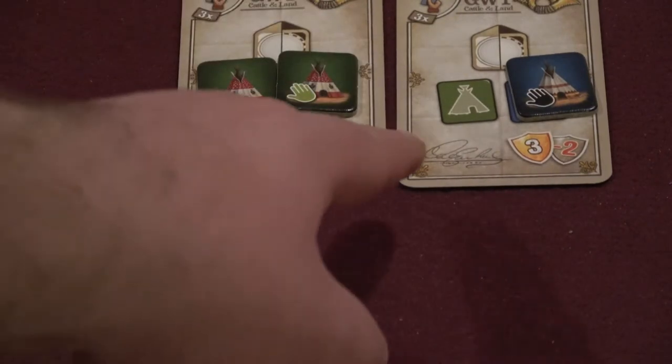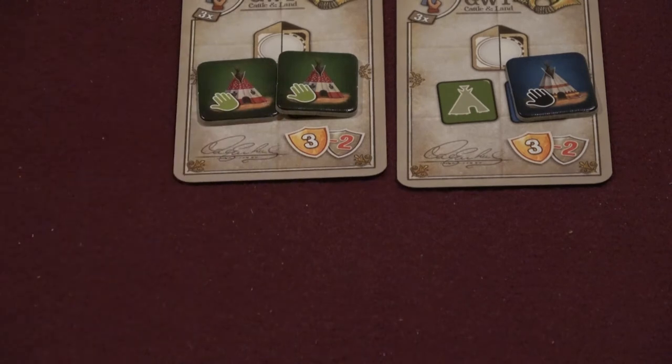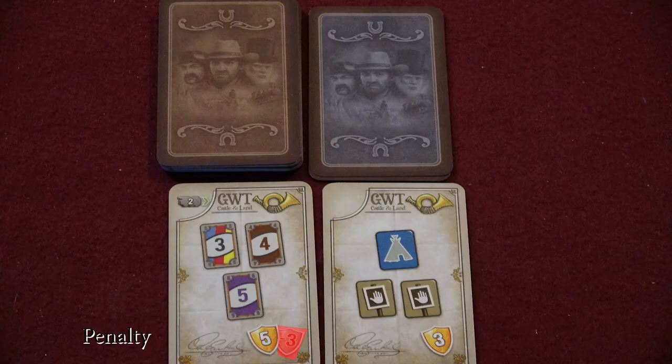If you have multiple cards calling for green teepees, for example, you would need to collect a green teepee for each card calling for one, not use the same teepee over and over. Apart from the starting objectives, any objective card you play but aren't able to complete by the end of the game will be worth negative victory points.